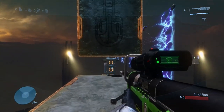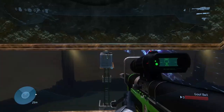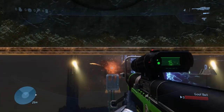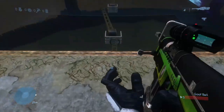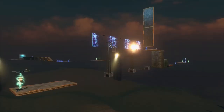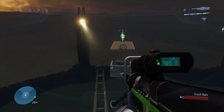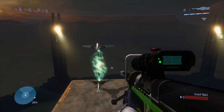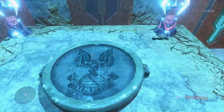This next part is pretty simple — I don't really consider it a puzzle, I just thought it was kind of neat. You just shoot the fusion coils and walk around the path. And that's it. Now you've collected the oddball. That's great — I hope you're proud.